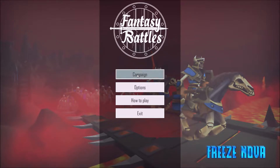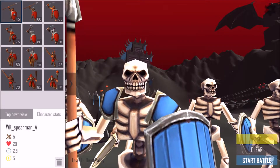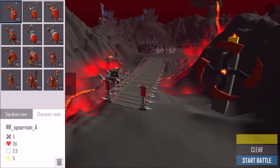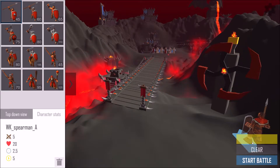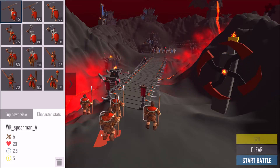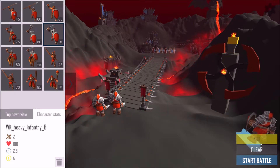Let's go into this guys. Let's go to campaign and as you can see here I've already played a few of them. It's a very simple straightforward game which is what I like. Over here on the left hand part of your screen is your units and the little number beside them is how much they cost. Down here at the bottom right hand part of the screen is how much money you have, along with the clear and start battle buttons.